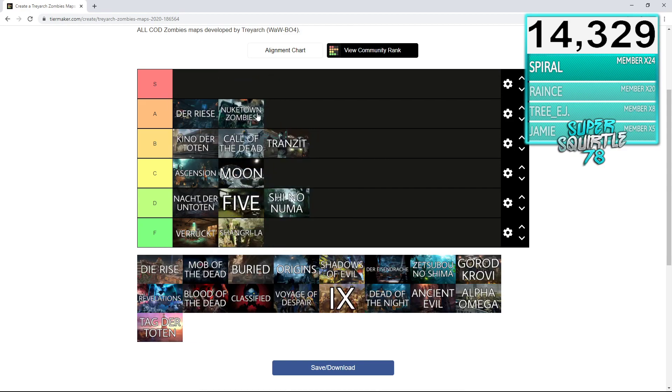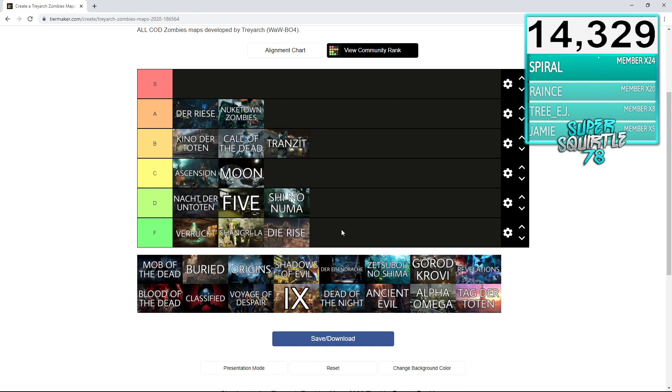Nuketown Zombies — one of my favorites, not gonna lie. Super simple, super easy. You start off, the perks drop in, not a lot going on, very basic — almost bare bones — but you get Pack-a-Punch, you get perks, and you get a solid place to train. Definitely a solid zombies map, Nuketown Zombies definitely gets an A rank. Die Rise gets an F — it really does. It has so much going on and I feel like it was not executed well enough. If there was a Black Ops 2 remaster or Zombies Chronicles 2, we'd need a Die Rise remake to do the map justice.